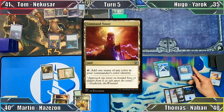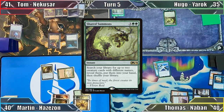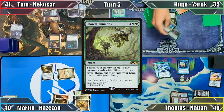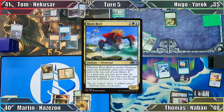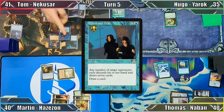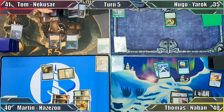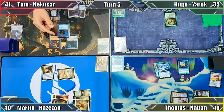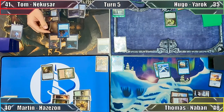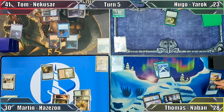Thomas responds to Hugo's end step by casting Deep Analysis, to which Hugo responds by casting Shared Summons while Thomas is out of mana — smart! He searches his library for Tireless Tracker and Risen Reef. Thomas draws 2 cards, and Tom casts Wheel and Deal, forcing the rest of us to discard our hands and draw 7 new cards. Fell Spectre triggers a bunch of times, dealing 12 damage to Hugo, 12 damage to Thomas, and 10 damage to me. Tom then draws a card and Thomas proceeds to his turn.